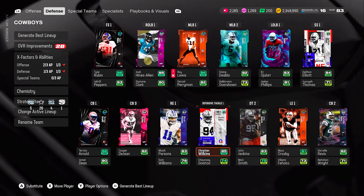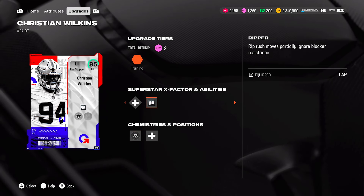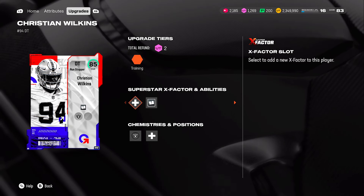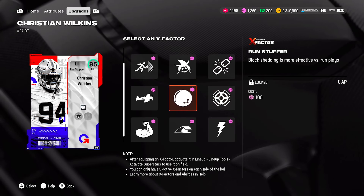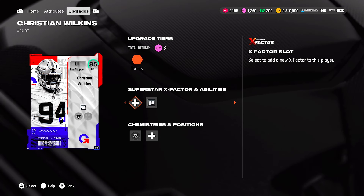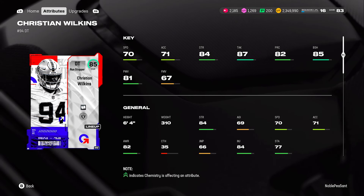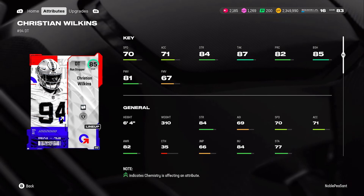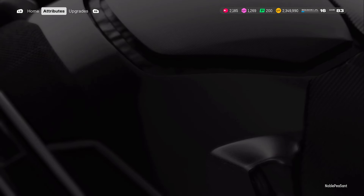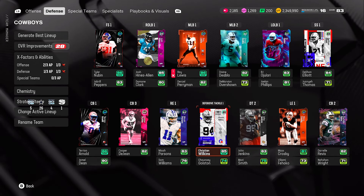Another one we just got for free is Christian Wilkins — this guy has been playing like a goon. He also gets left end and right end cams. He comes with Ripper already and I haven't even activated his X-factor yet, and this card has been playing out of his mind. He's not that fast but look: 85 block shedding, 81 power move, 87 tackle, 84 strength. This card is a goon and he was free — all you had to do was log in.